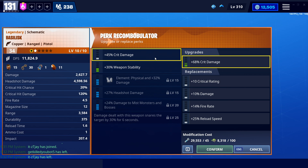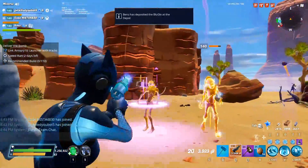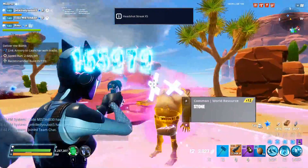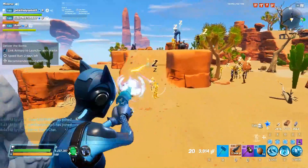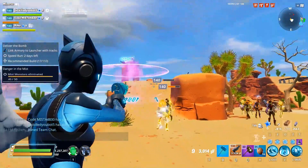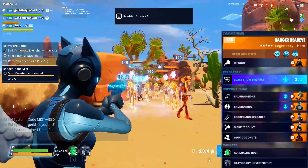You could also go fire rate up top, damage down below, with mag size in the middle. Double headshot with mag size and damage is another option — I don't want to rule that out, because if you're good at aiming for the head it can be a very consistent multiplier. However, I was running crit, and I think that's better because the DPS is mathematically higher.